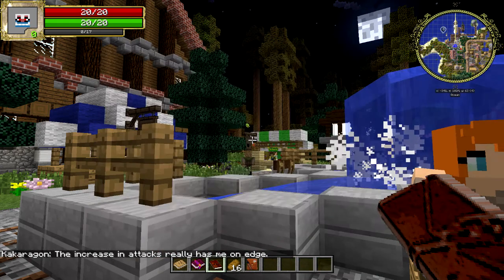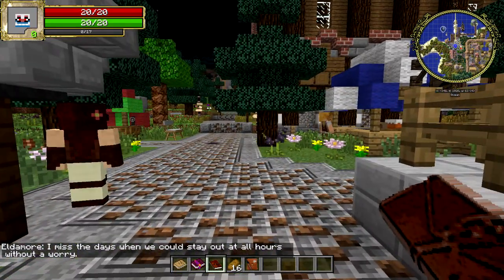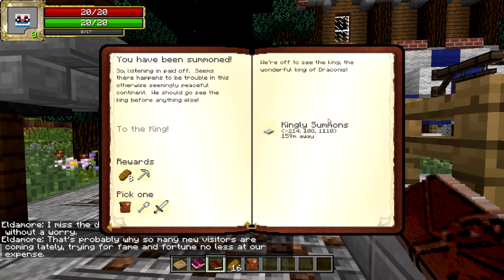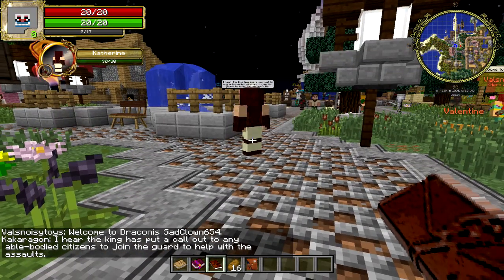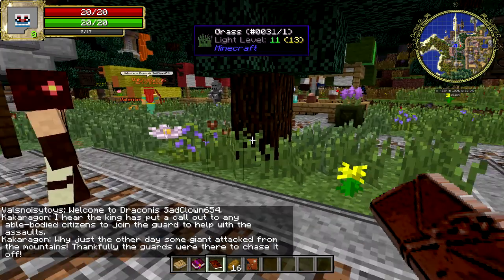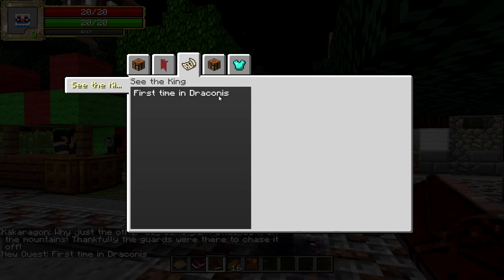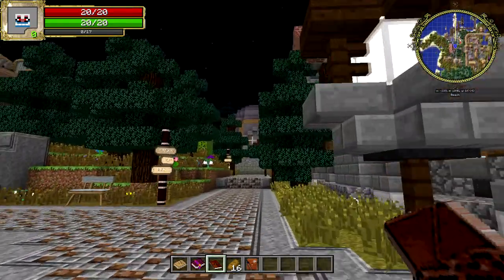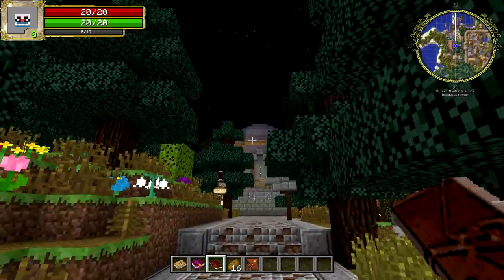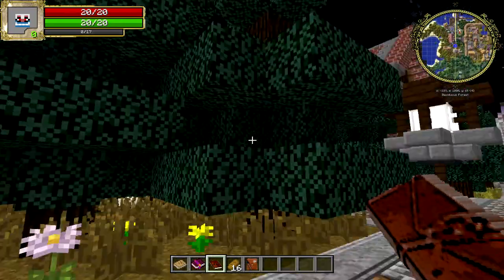We're off to see the king! I did just hear a creeper. We'll have to see the wonderful king of Draconis. Oh, this is... First time in Draconis - king not found. So some of these quests are kind of bound together. The king would obviously be in the castle; we just need to find where the castle is. This is a dead end.